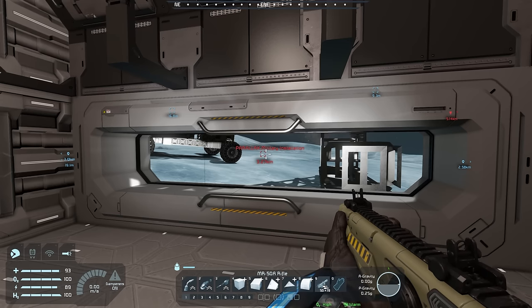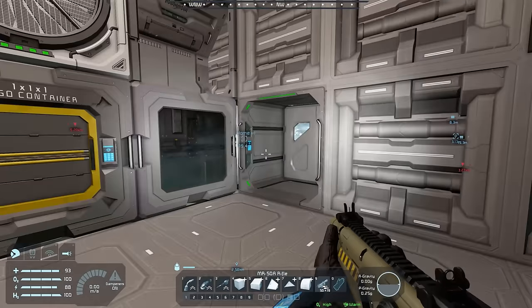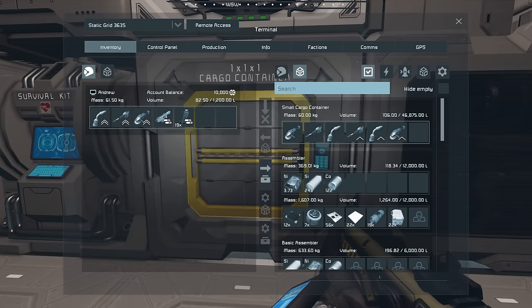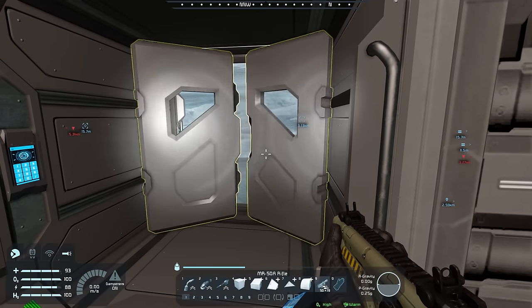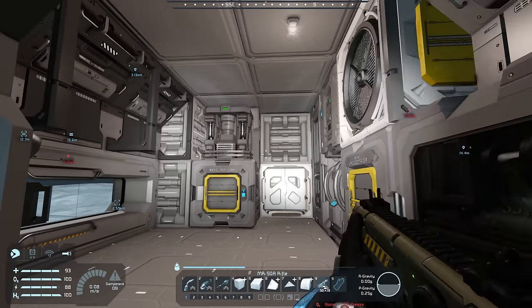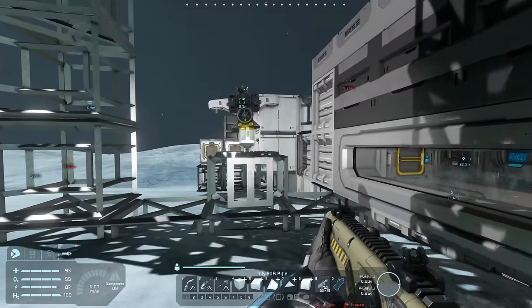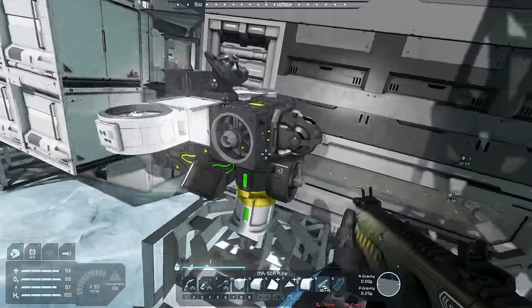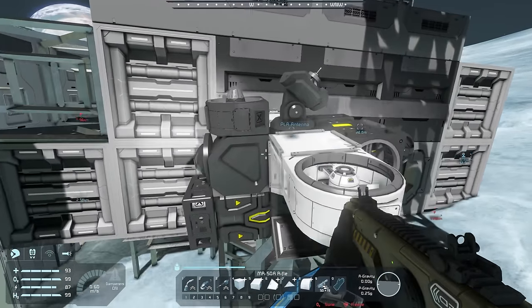So what's next: we want to attack the military installation using drones, which means we need to build a drone. Let's grab a couple of interior plates and steel plates. We'll head outside. I should really put a button here to use this more effectively as an airlock. We're going to copy the design of the existing Sprite drone, but with some differences.